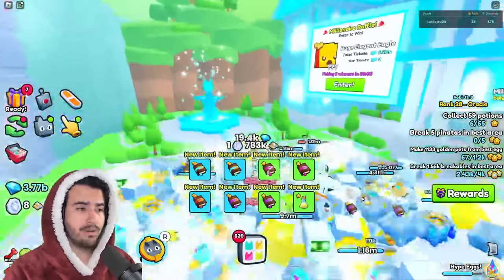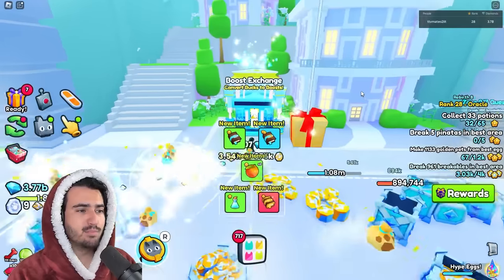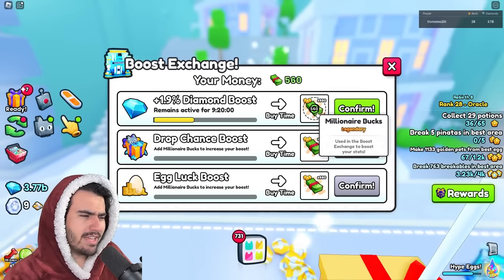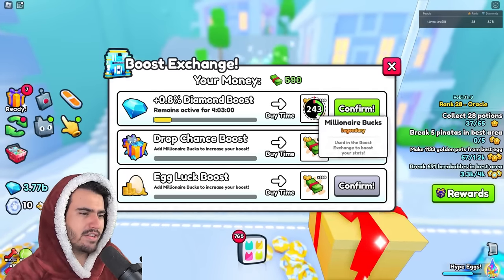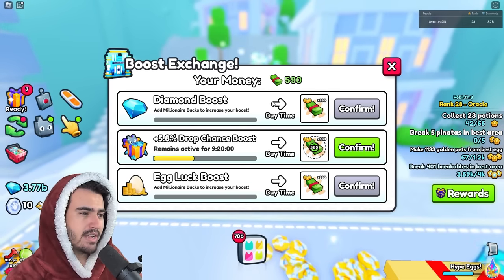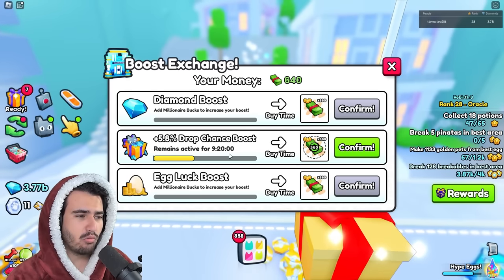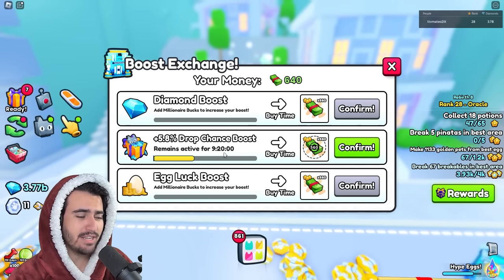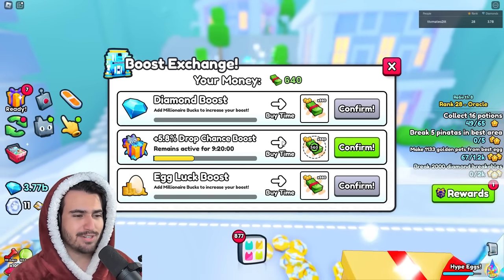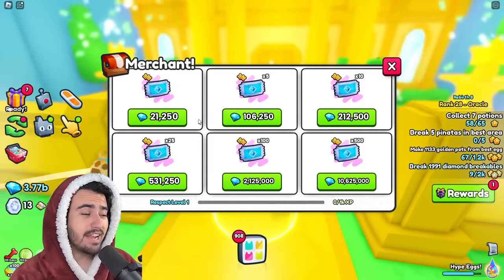Now let's hop in game and see these changes for ourselves. I spared you the grinding and got to the final area. First we have the boost exchange machine — you spend a specific amount and get a certain amount of time, and the percentage goes up too. For now I'll increase my drop chance to get more millionaire bucks. These upgrades seem way too cheap because I can already buy nine hours of drop chance, and the max is 24 hours, so everybody will be able to max out these boosts.